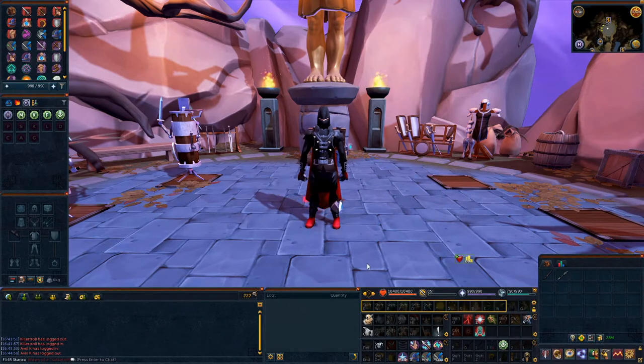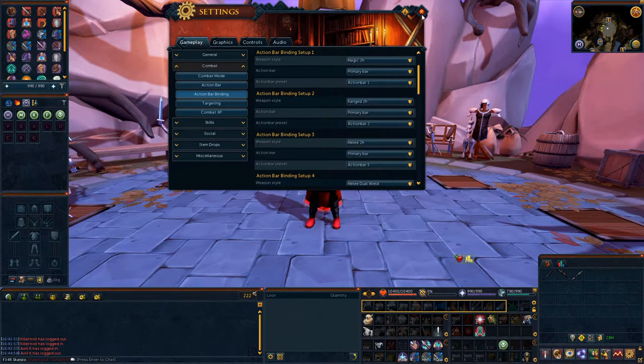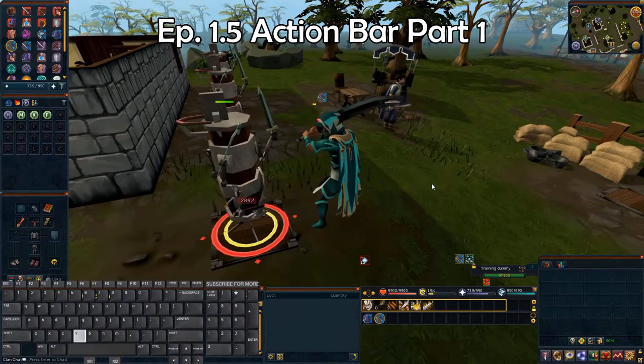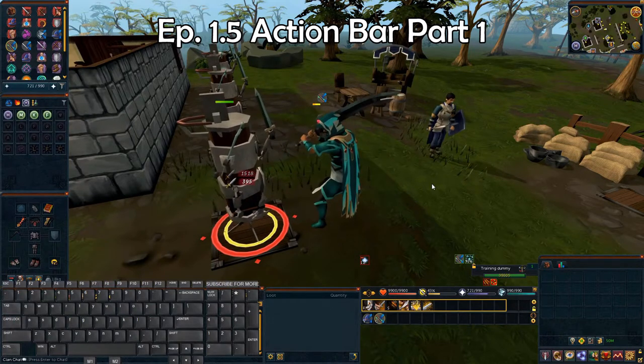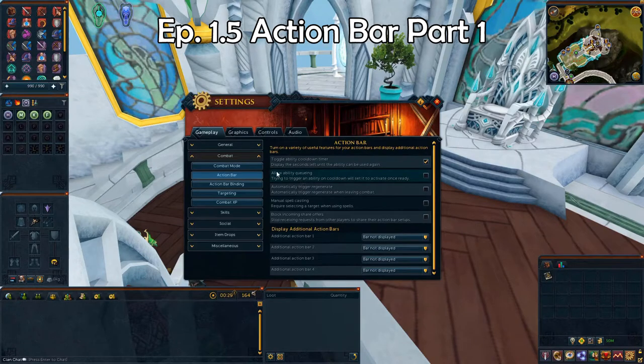Make sure you set up your action bars to auto-switch depending on your combat style. You can do this by going to Settings, Combat, and Action Bar Binding. First, select the combat style, then select Primary Action Bar for all of them, and then select which action bar number for the combat style. In my previous action bar videos, we talked about having a secondary bar below the revolution bar called the utility bar — a great place to start and keep your interface clean while utilizing keybinds on a bar that isn't limited in space.